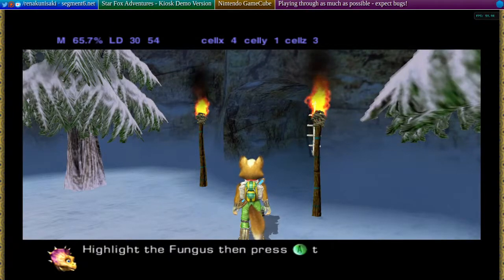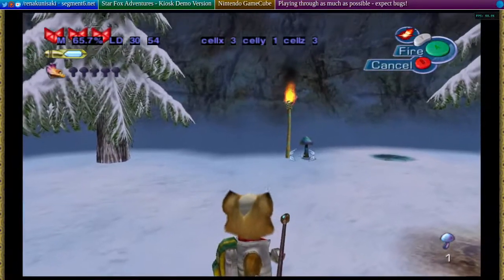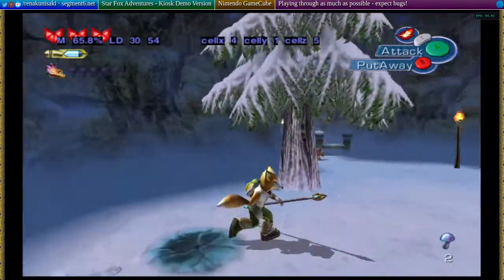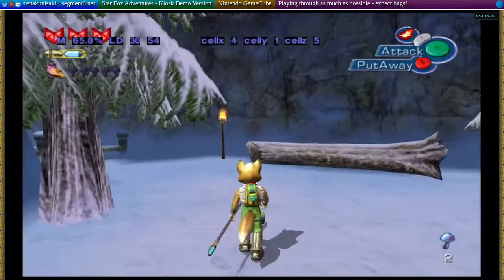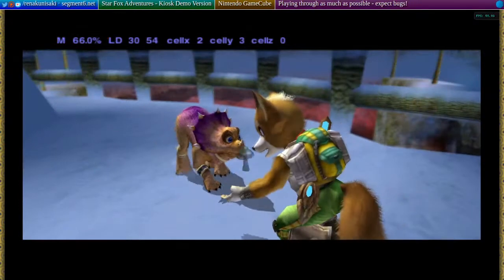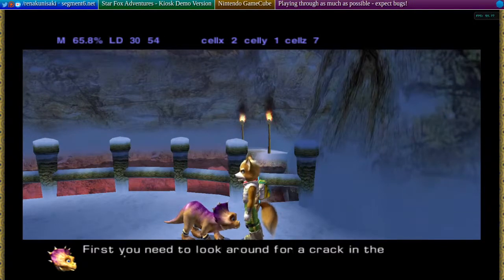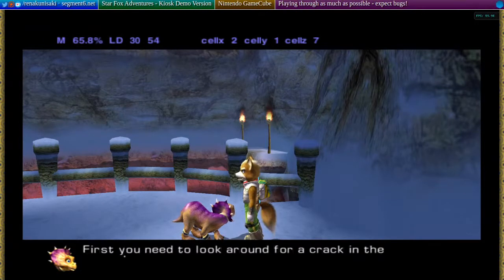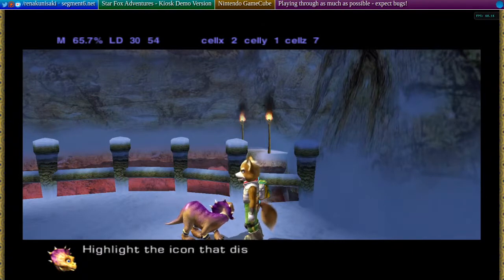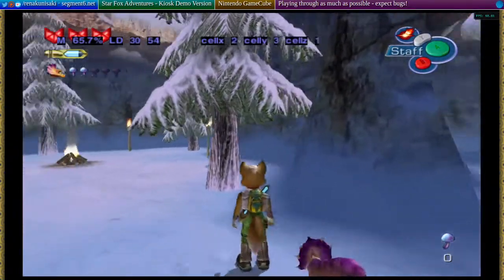That's not even what the text says. I should probably grab the other one. Look at this, look at that. Look at me, look at you. I wonder if his tail twitches in this scene like it does in the final. I don't think so. In the final, his tail twitches very slightly because of a typo in the code.